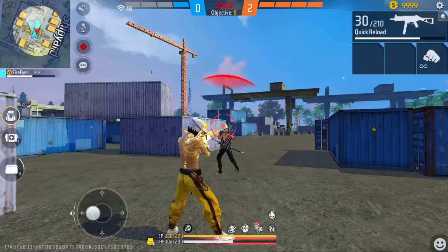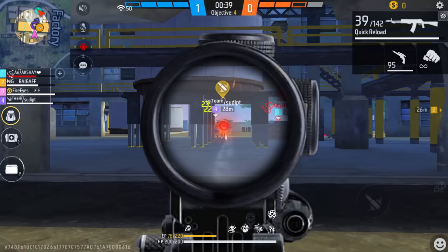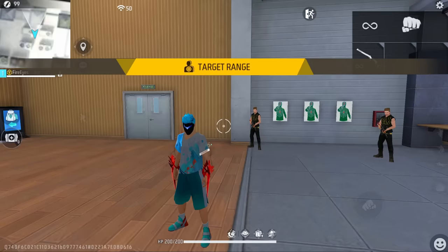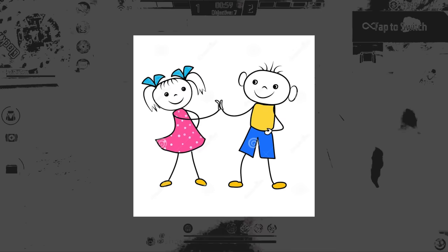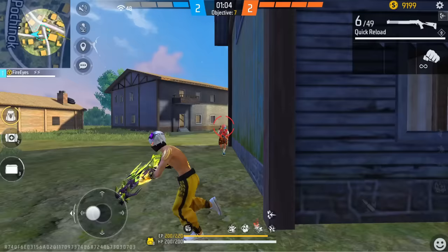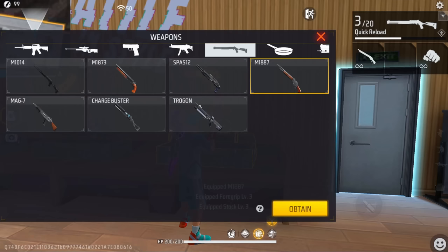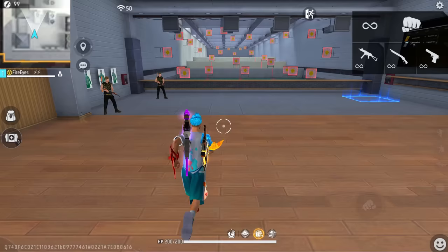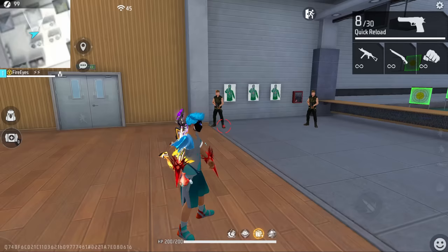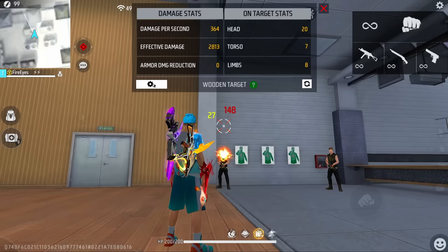General sensitivity is what controls all movement when you're not scoped. Now let's go to Training mode. Here I will tell you how to find the right general sensitivity for your phone. Take 2–3 guns — a shotgun, an SMG like UMP, and a Desert Eagle. You want to practice one-tap kills at proper distance. Don't test at point-blank range — keep a proper distance from the enemy dummy, then fire.